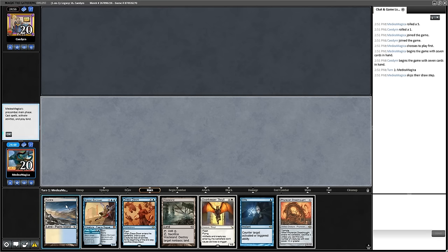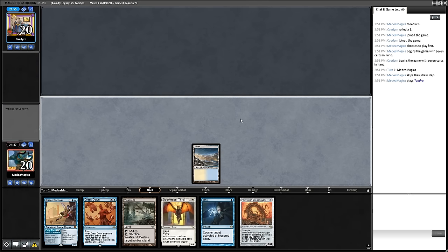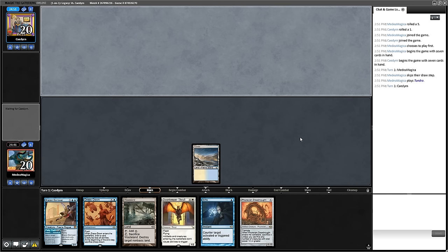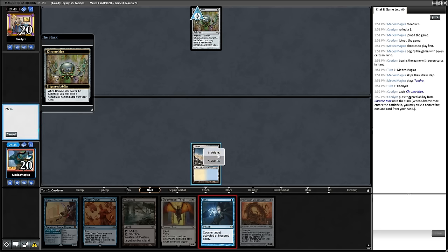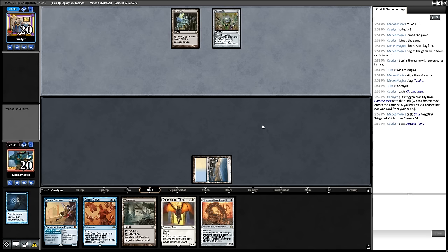Game 1 of Stiflenaut. I've kept my hand here — we have a Stifle for a turn-one Sticker Goblin, turn-two Doorkeeper Thrall into turn-three Dreadnought, and Wasteland as a follow-up. This is quite good. We have potentially taken our opponent off of red mana for turn one with the Wasteland. Am I getting punished for getting greedy? No — that is not Stifle-able.